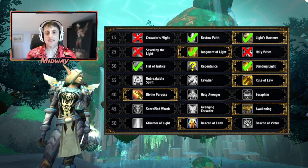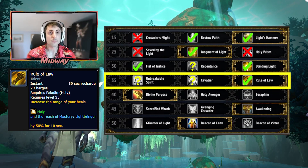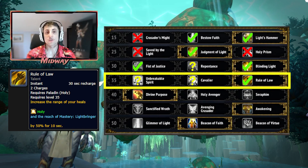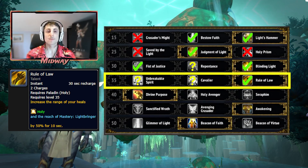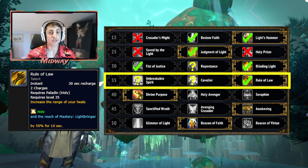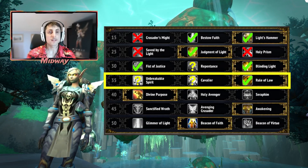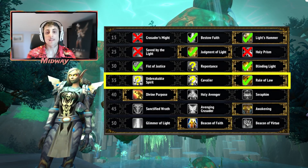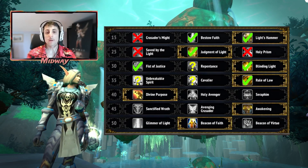On the level 35 row we have Rule of Law, which is going to be basically the default auto pick. It's the only talent choice here that's going to give you some healing increase through the extra mastery value, as well as having the utility of increasing the range of your heals. All the other talent choices here are strong as well, but they are very utility based and will depend heavily on the fight. Unless it is really required, you will always pick Rule of Law here.